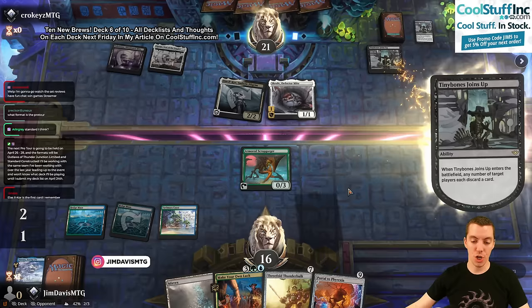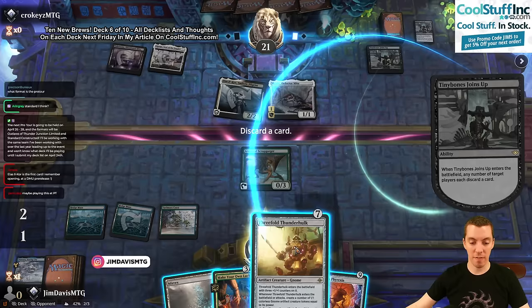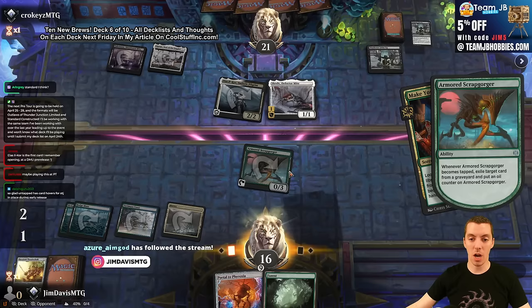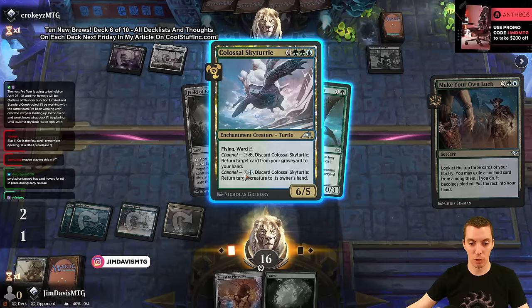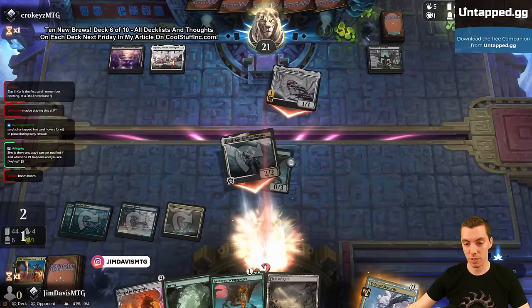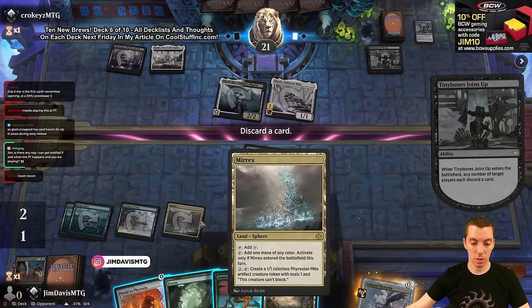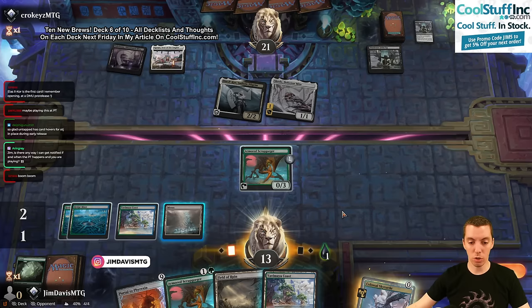Tiny Bones joins up number two - this is interesting. I think I want to keep Portal in my hand so when I find the artifact I can play Portal for free. All right, let's tap up and make our own luck! Hope it's good - exile guard... survey says Colossal Sky Turtle. That's why it's in the deck - it's a bounce spell and not a bad hit. A 6/5 Ward 2 flying is okay enough.